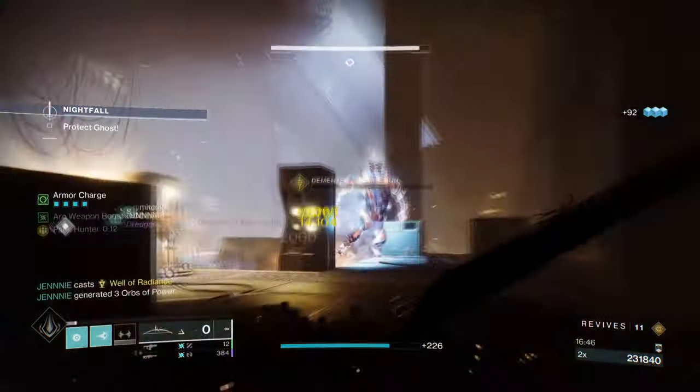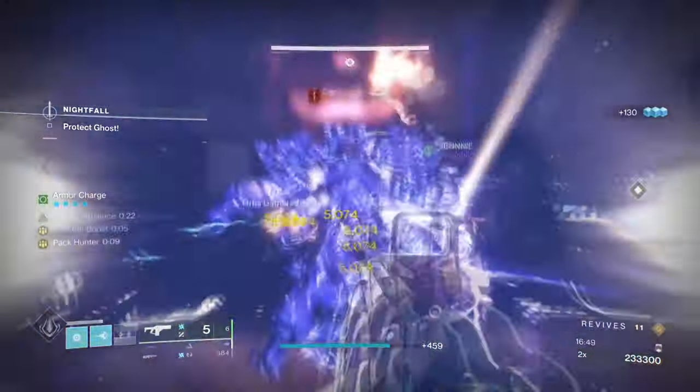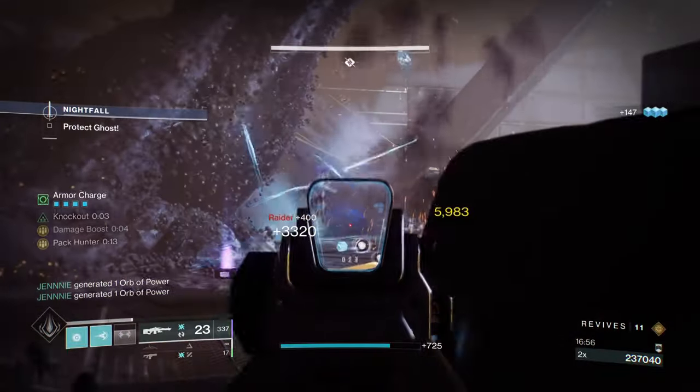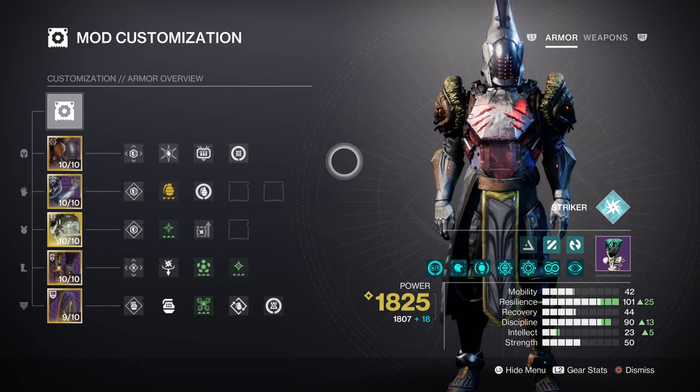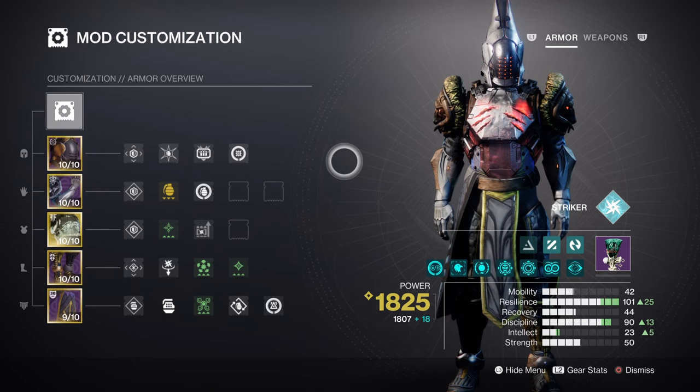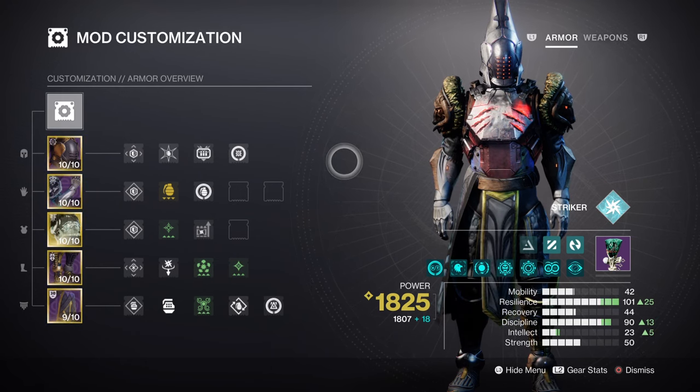For mods and stats, both Resilience and Discipline will be the two stats to invest in while using Heart of Inmost Light. Resilience at tier 10 gives you a 30% damage reduction and a 21-second cooldown when using thrusters. This cooldown is an important key for allowing us to quickly refill our abilities once one has been actively used. It will also trigger both Kinetic Cipher and Reaper mods for easily sustaining a high armor charge flow. You can reduce the stat to tier 8 or 9, but with end game enemies capable of one-shotting you, having high resilience will be important for survival.